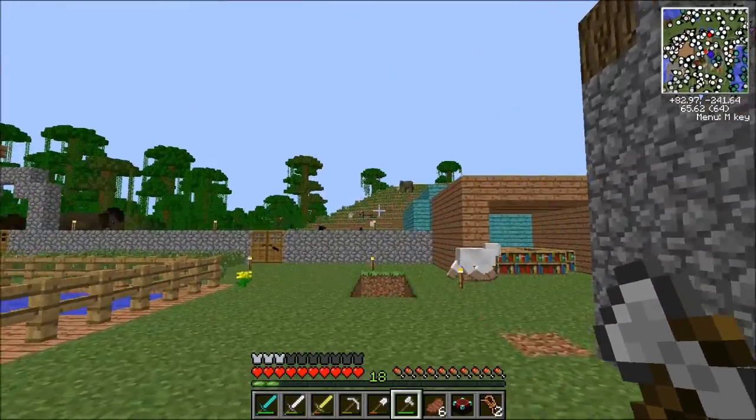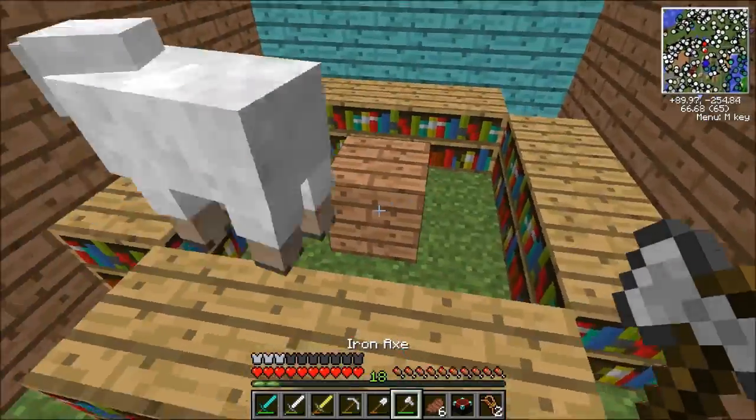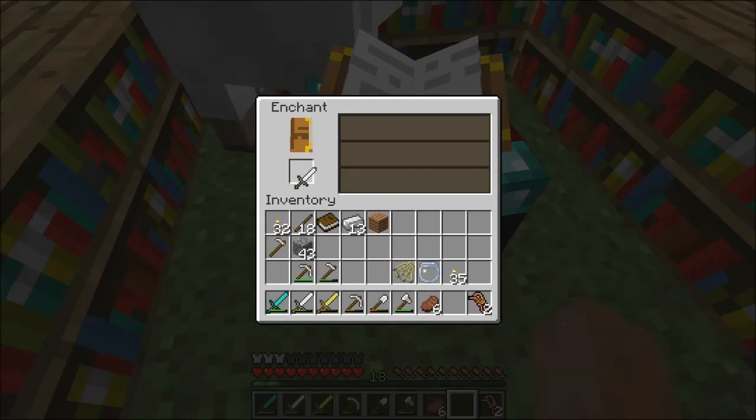Achievement get — 'Enchanter'! I finally got the achievement, episode 73, I make an enchantment table. How amazing. Okay, this is what I was afraid of — we need the corners of the bookcases.